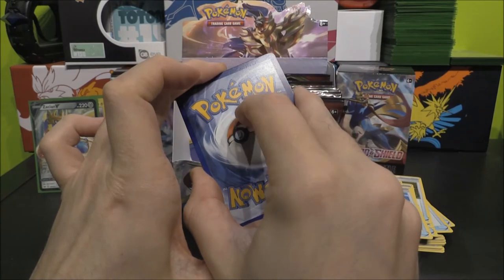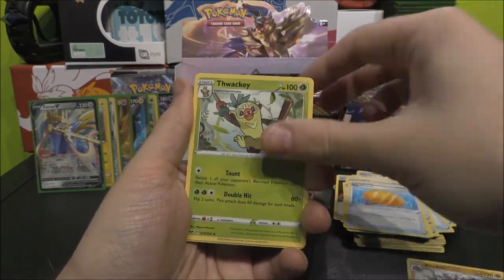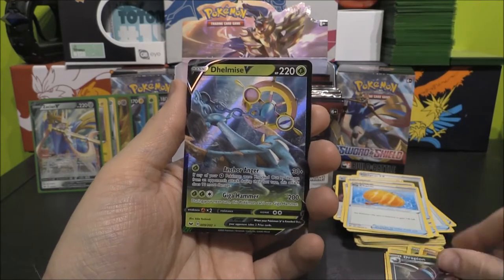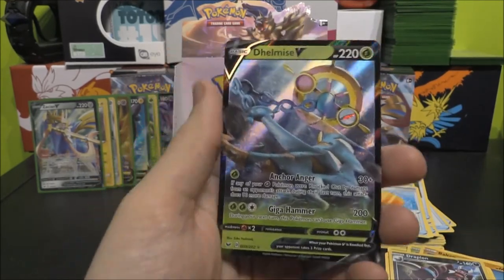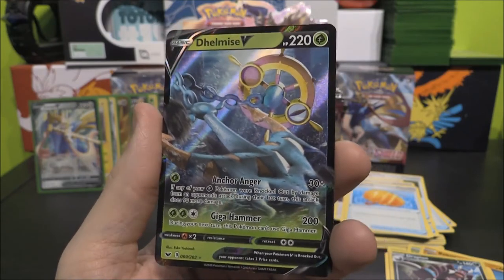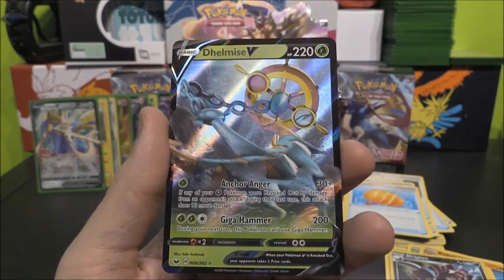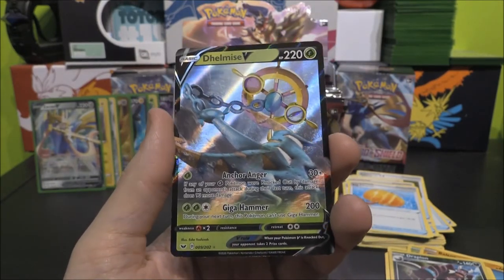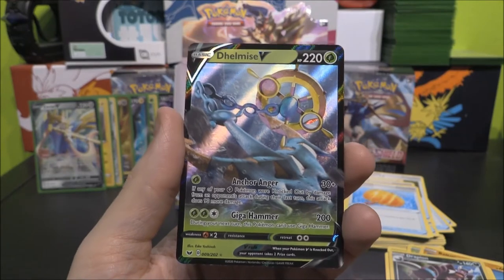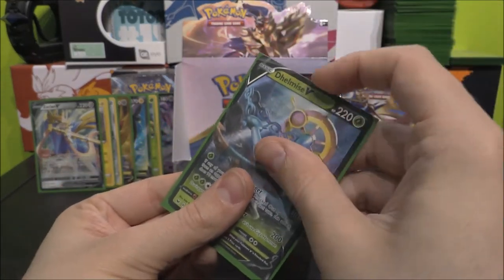Dark? No, it's Dark. Dark Energy, Rhydon, Big Charm, Thwackey, Sobble, Blipbug, Baltoy, Wooloo, Joltik, Drapion as our Reverse, and a Dhelmise V. That is very, very interesting — a Dhelmise V. It didn't get any love in Sun and Moon, but here it is. It is a Grass Pokémon — probably going to be something I'll put into the Grass deck. I quite like that Giga Hammer: being able to do 200 damage straight off, pretty easy to charge up with Rillaboom. It's weak to Fire, but we have Weakness Energy — Weak Guard Energy, I think that's what it's called.